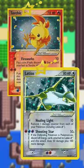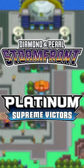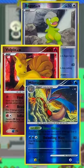The various EX sets brought back shinies under a new Gold Star name, and there were even some Delta Species with types based on the shiny colors. Gen 4 made shinies a little bit less unique — no more Shining or Gold Star, but they're still cool to see.